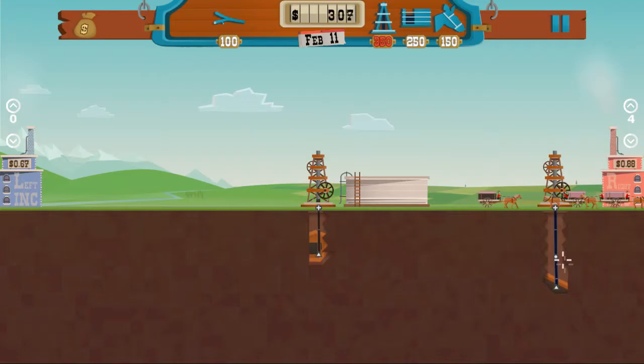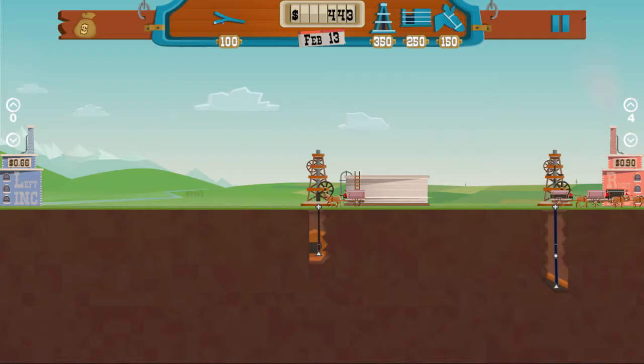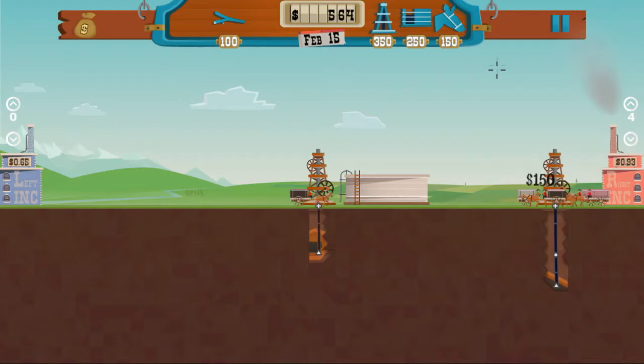The pipe is upgraded - they have to upgrade from the top down. As soon as they do you'll notice oil really starts flowing up into the tube. We'll hire a couple more wagons and send them all to Right Incorporated as well to counteract that increased flow.